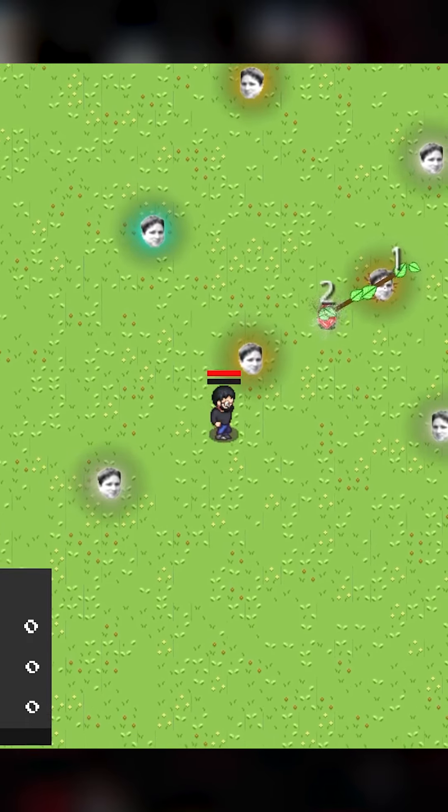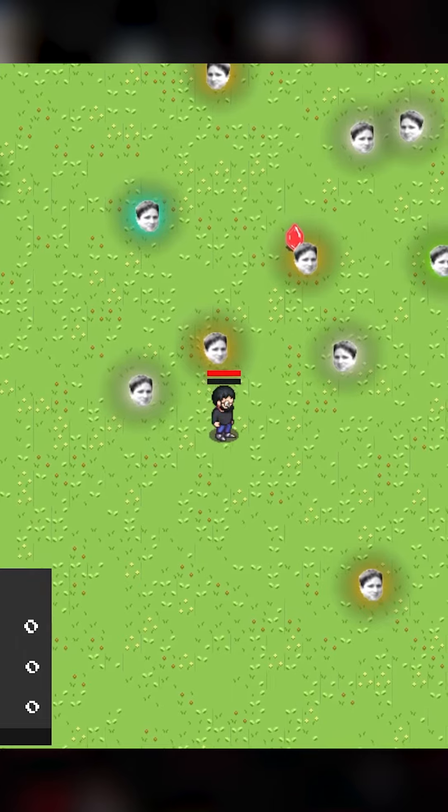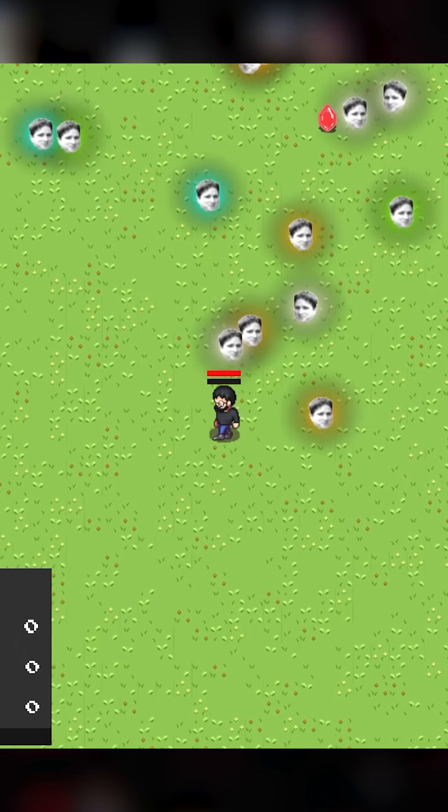Add some particle effects and lines and voila, my Chain Lightning. Any suggestions on how to make it more efficient? I'm still learning so I would love to hear your input. If you want more game design concepts, like and follow.